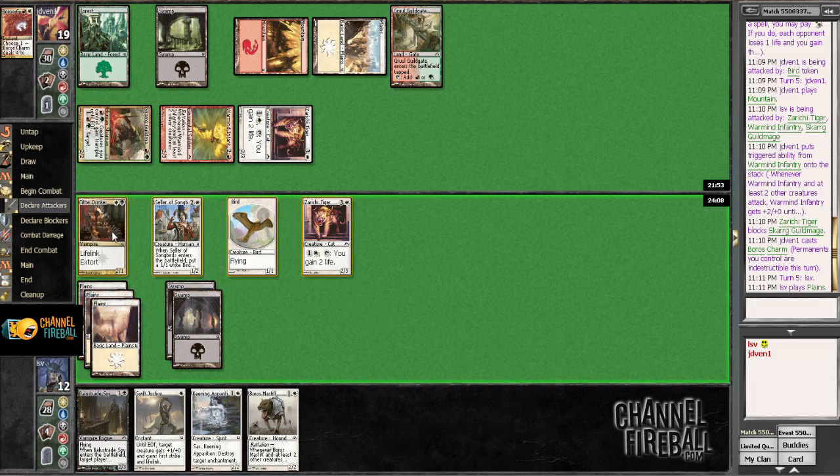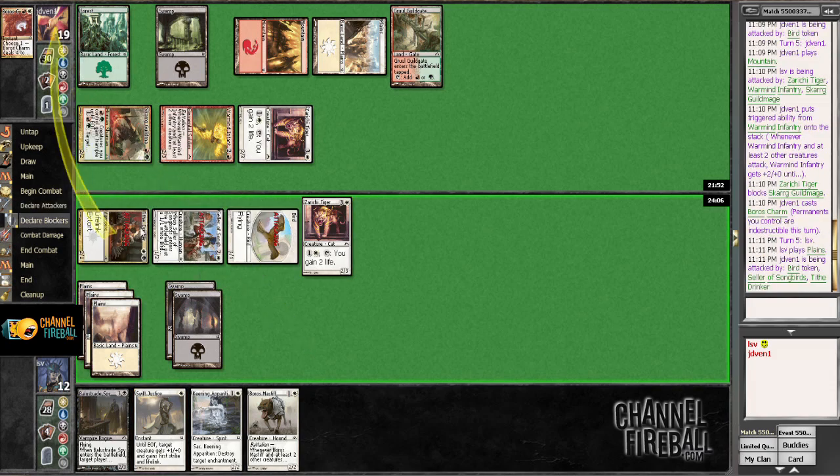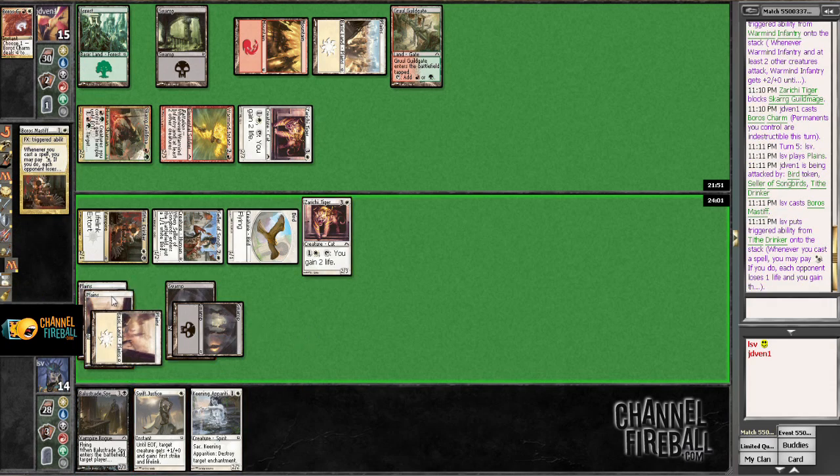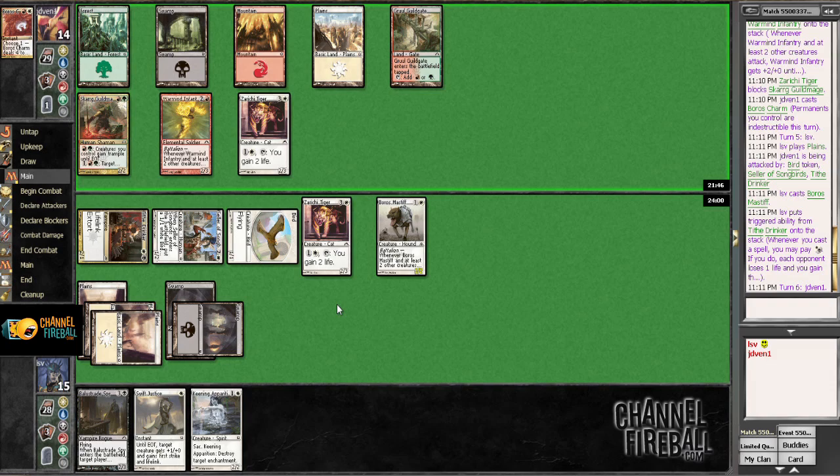Now I get to just get in there with a bunch of things. This seems good. I get to gain life off the Tithe Drinker, and then I think I play the Boros Mastiff and Extort, then leave up Swift Justice. I can block with Tiger as well as possibly Mastiff, and possibly use the Tiger instead of doing Swift Justice. I think not Extorting is kind of a giveaway. I like the position I'm in. My opponent making that attack last turn gives me some confidence that they're not planning everything out perfectly.